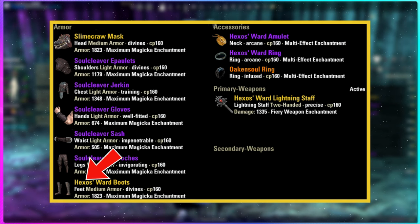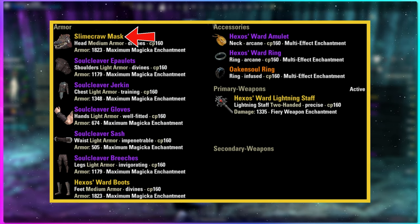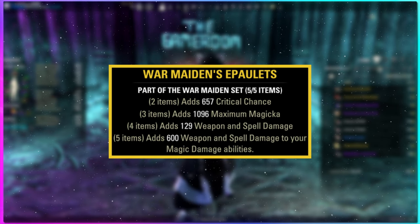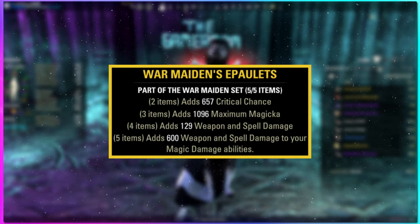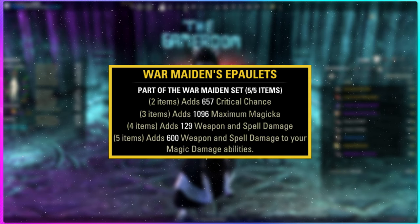Hexos is the other set — that's going to be one body piece, two jewelry, and one lightning staff. If you want to min-max it, you want all divine traits on the armor with maximum magicka enchants, arcane traits on the jewelry (infused is fine if your oak and soul is already set up that way), and all spell damage glyphs on the jewelry with a precise staff and flame enchant. We cap that off with a one-piece Slime Craw. If you don't have access to the archive, you can replace Soul Cleaver with War Maiden for a comparable experience, as it will juice your magic damage abilities and our main heal is based off a percentage of that damage.